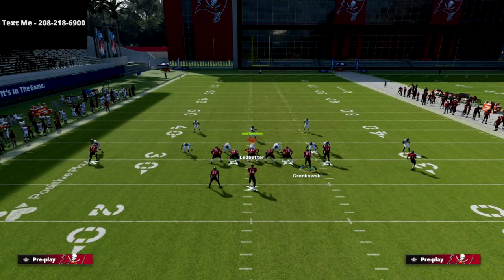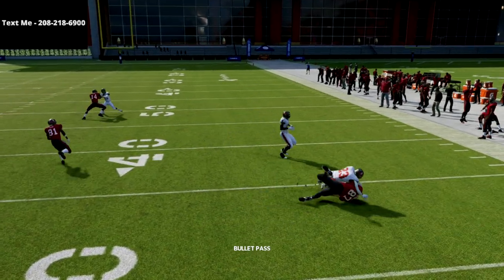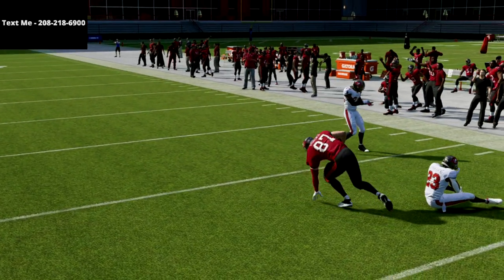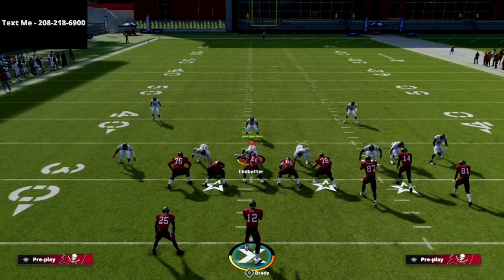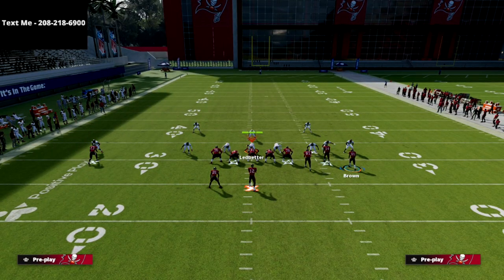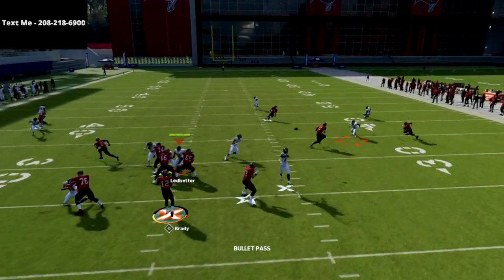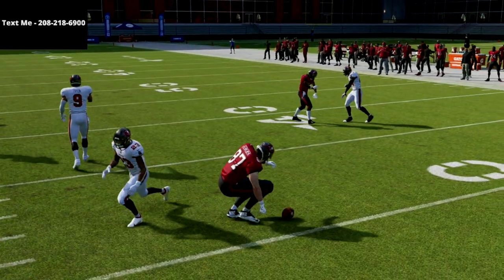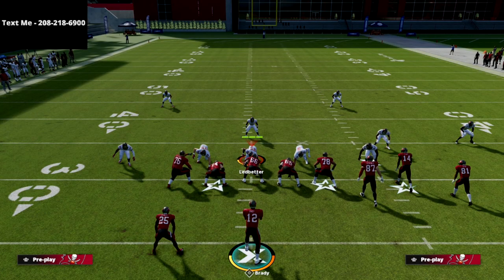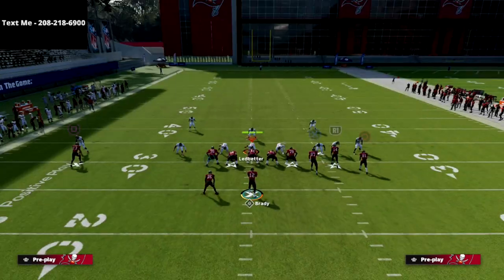My first read on this play is always this tight end. What I really like about that tight end route is I can throw it pretty much against everything. That was seam flats — kind of default zone drops — but then I want to show you that you can throw this also if they have hard flats. Take a look at the fact that you can throw it because that circle receiver is already out there, so you can snap and throw that against a hard flat and get easy yardage against your opponent.